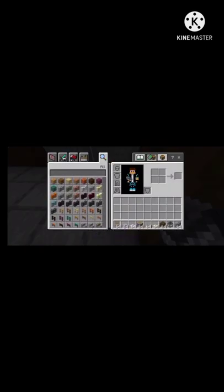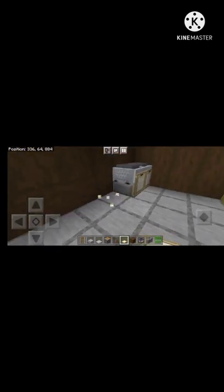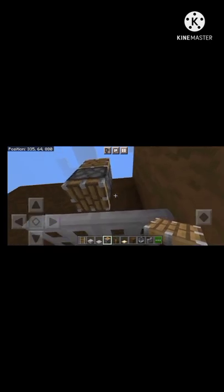Then we will place the bird trapdoor and open it. Then we will place the iron trapdoor. Then we will push the piston. After pushing the piston, we will place the chest door.